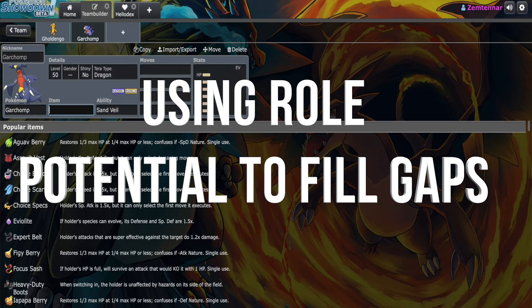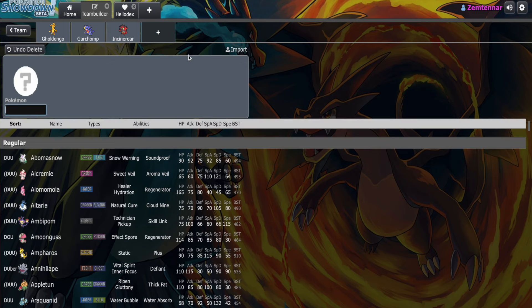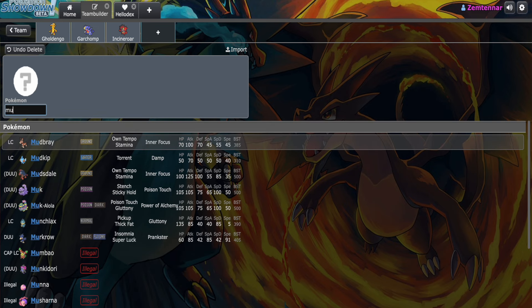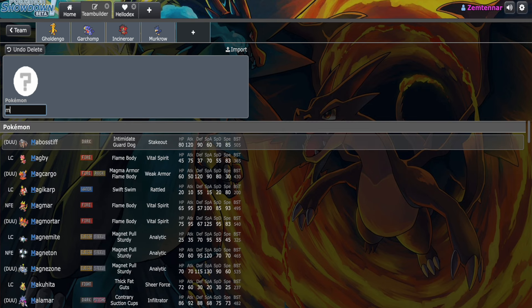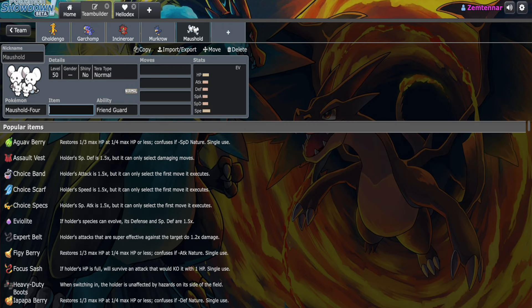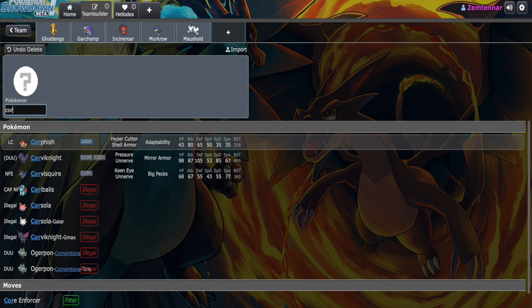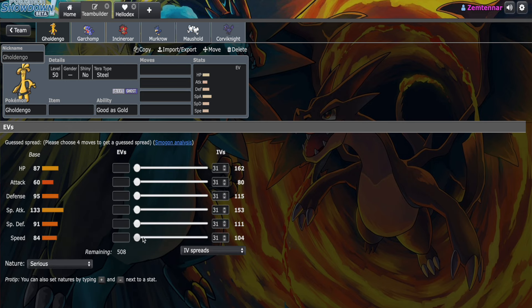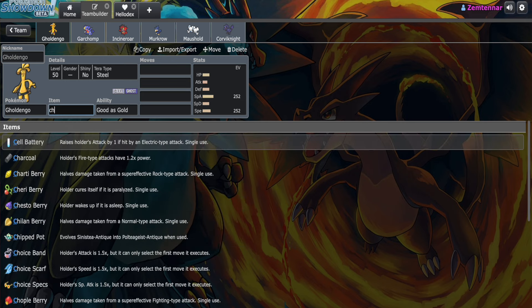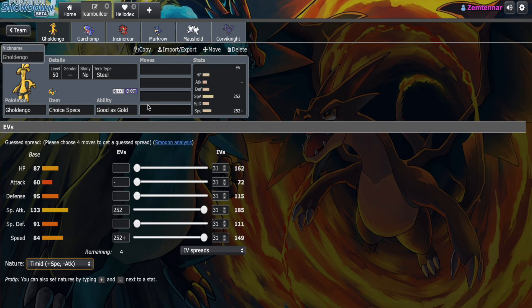If we take a look at a solid core like Gholdengo, Garchomp, and Incineroar, we have a sweeper, a setup sweeper, and a good utility support Pokemon. Because we know these roles, we can identify where our team has holes. A support Pokemon like Murkrow with Tailwind can give this team speed control and complement the sweepers, while also allowing Incineroar to pivot successfully. Redirectional support with something like Murkrow can also protect your team from powerful single-target attacks, while Maushold can play the role of wallbreaker with Population Bomb. Having a wall like Corviknight with Roost can also be very effective.